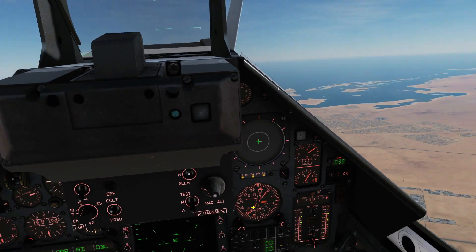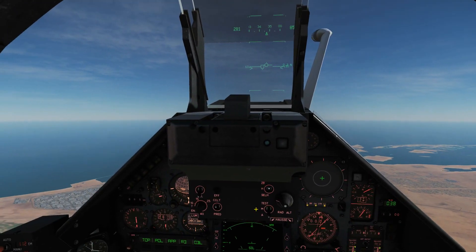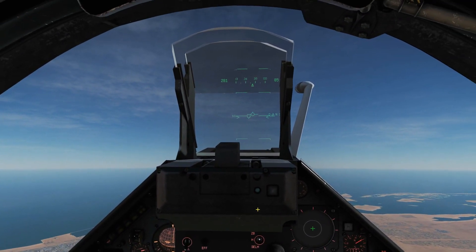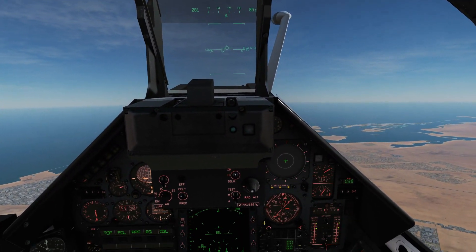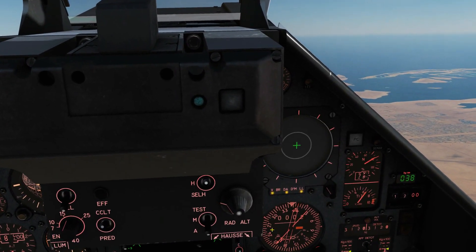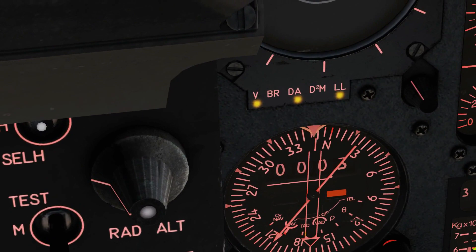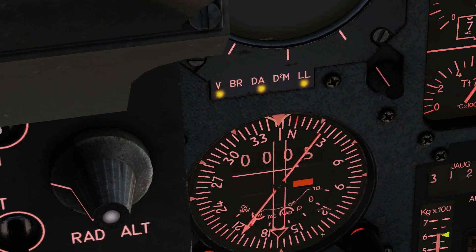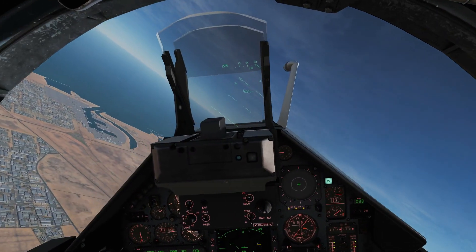Bear in mind that although VOR does have the ability to give you range as well as azimuth, as far as I'm aware in the Mirage it doesn't give ranging — it'll only give azimuth. If anyone knows any different, please let me know. We're in the second of the two nav modes here, which you change with this knob. So we're going to turn on to that VOR needle and head towards it.